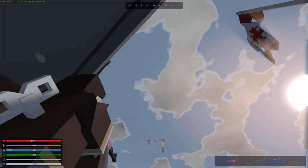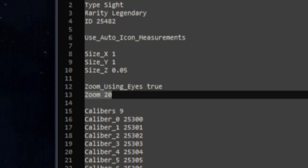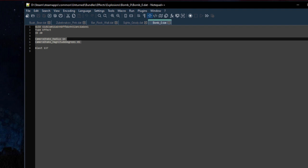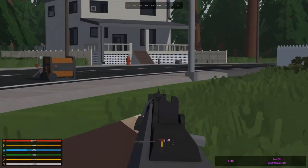There's also a zoom using eyes option for gun sights. Just put true after it and add another line zoom along with how much you want it to zoom. Pretty neat — this allows you to change up iron sights, which is pretty cool.